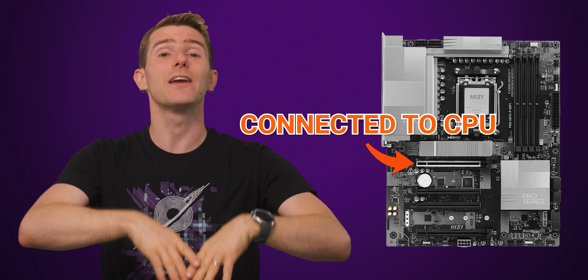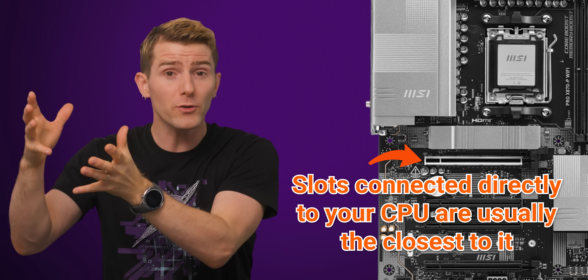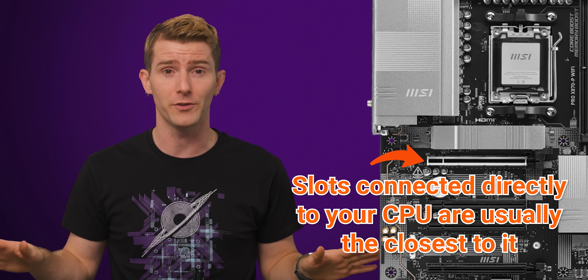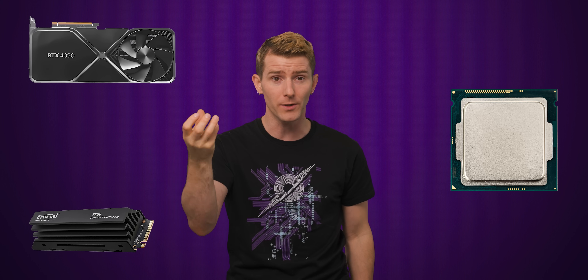Some slots connect directly to your CPU, while others connect to your motherboard's chipset. The CPU-direct ones are generally going to provide the smoothest experience, since they're not going to be shared with any other devices. The issue is that the PCIe lanes — the data paths that feed these slots — add a lot of cost and complexity to the CPU. That's where chipset lanes come in.